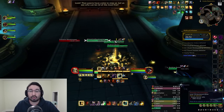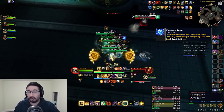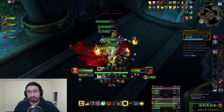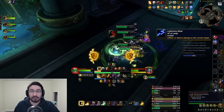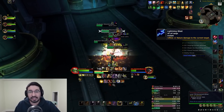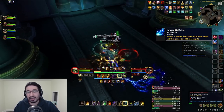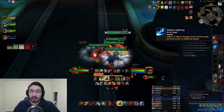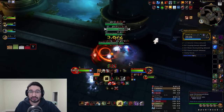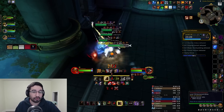An important kickable mob in this area are the Primalist Shock Troopers. They have an Elemental Focus cast — interruptible, stoppable, or purgeable as it's a 30-second magic buff. This transforms their regular hit Lightning Blast, which is a relatively safe instant cast nature hit on a random target, into Infused Lightning — a very dangerous instant cast random target hit that also jumps to other players. If Elemental Focus goes off, the entire party is in danger, so make sure they never get that buff or it's purged off immediately.